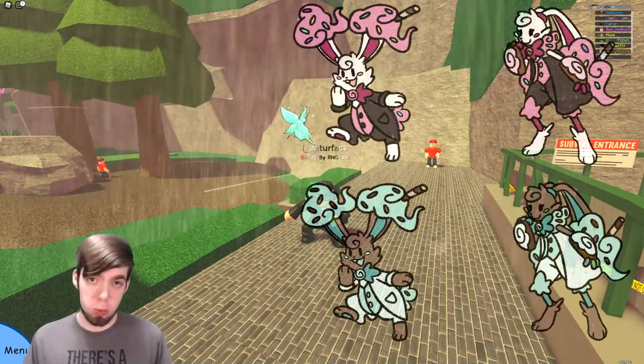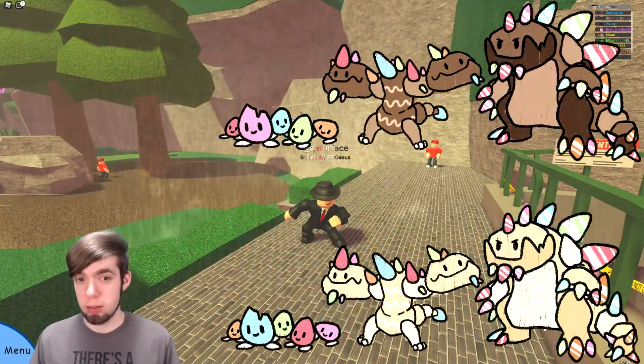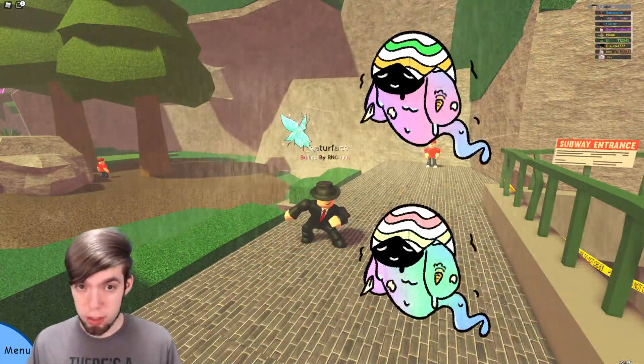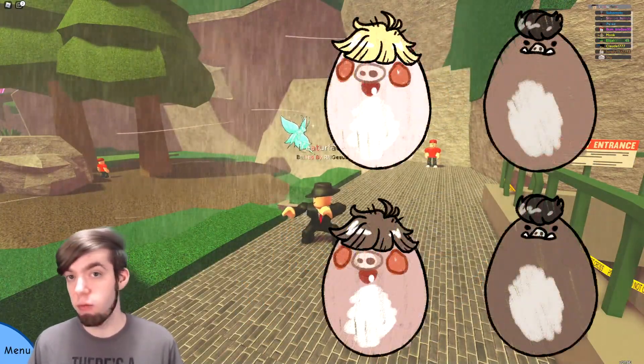We have Bunsweet, Larvanay, Riffrat, Heblit, Moss, Mold, Borbo, Springling, Wiglet, and finally Glubby.